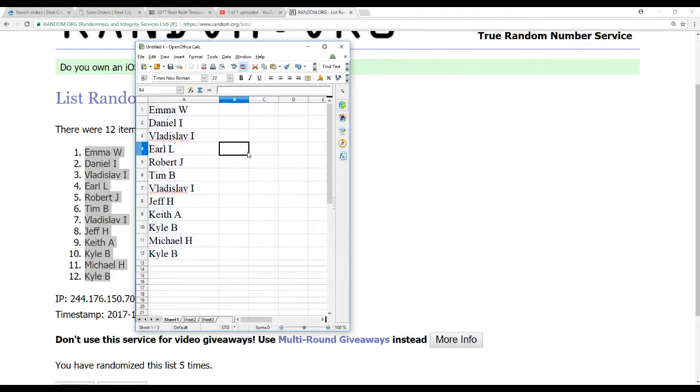So we've got Emma, Daniel, I, Vladislav, Earl, Robert, Tim, Vladislav, Jeff, Keith, Kyle, Michael, Kyle. That will be the draft order.